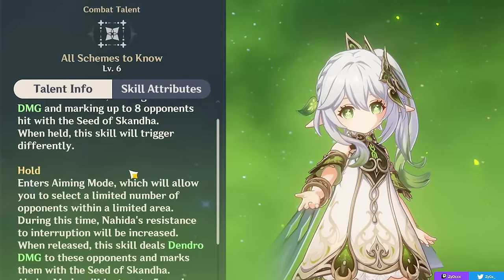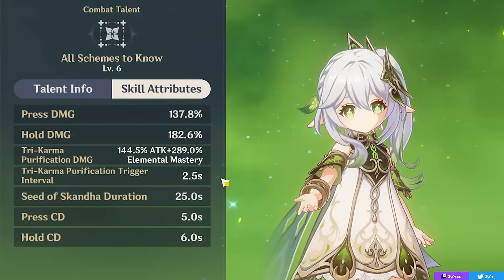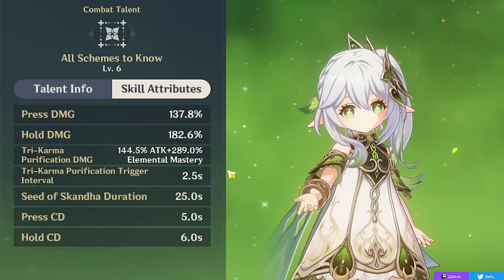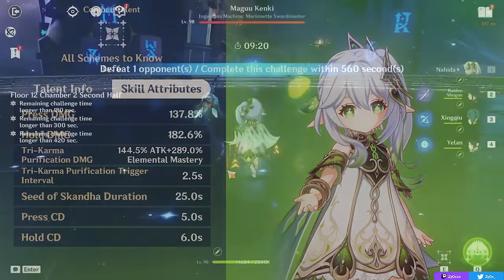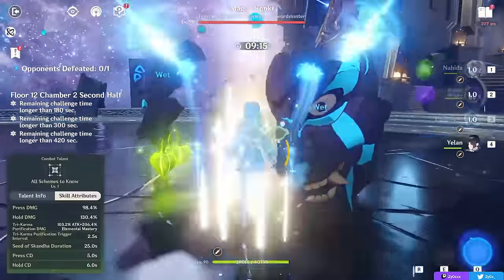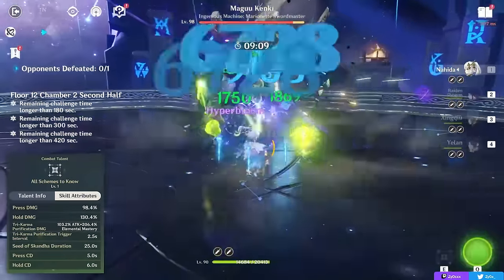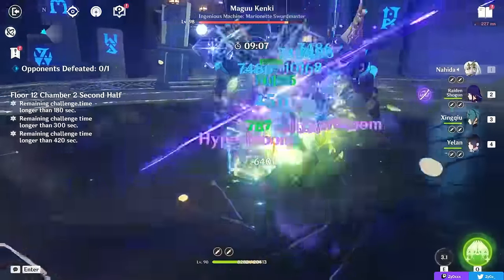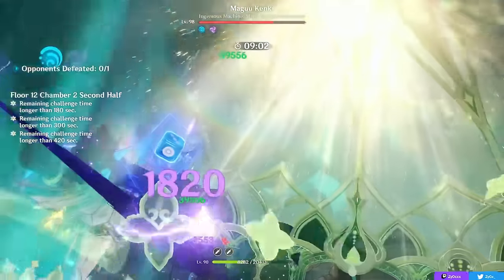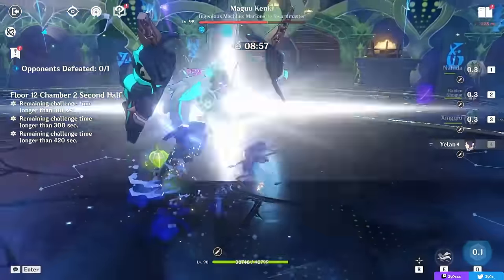Once enemies are marked, you gain access to a passive ability that deals damage when you proc reactions, regardless of what those reactions are. You can trigger this passive once every 2.5 seconds, or even faster when you use your elemental burst. Even from off-field, this effect deals damage scaling on your attack but also your elemental mastery, which is really important since other parts of her kit as well as Dendro reactions also scale with elemental mastery. Every hit from this passive also reapplies Dendro onto enemies, allowing you to proc even more reactions and maintain good Dendro application even from off-field.